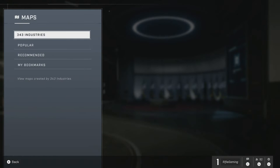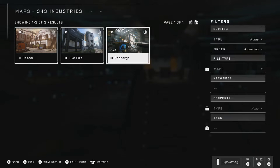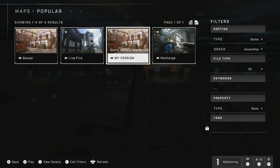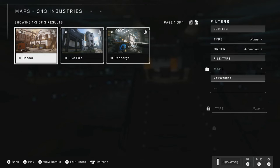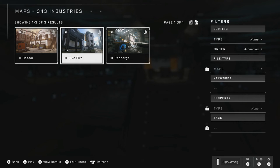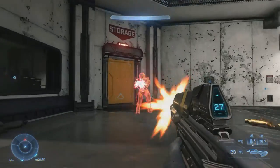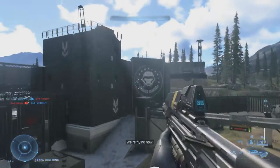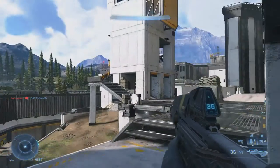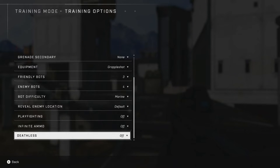In training mode you can first select the kind of map you want to play on. During the multiplayer beta we can choose from Bazaar, Live Fire, or Recharge — 343 Industries maps. When the game officially releases on December 8th there will be more choices. Let's fire up training mode on Live Fire. Once you're in, there will be bots. You can turn these off immediately just by pressing start and going to training options.